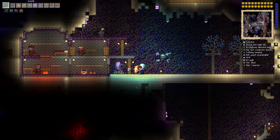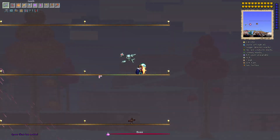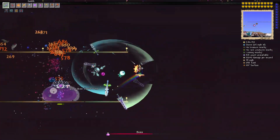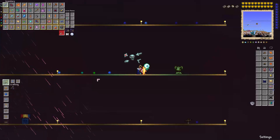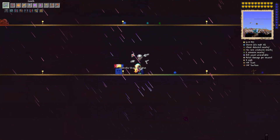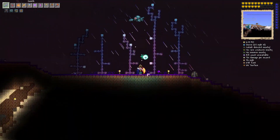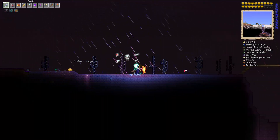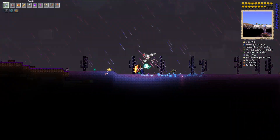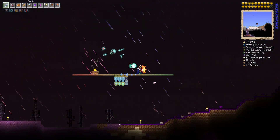I wonder if Queen Slime is a square. Queen Slime is not a square, but this slime is a square — and even the umbrella is square-shaped. Oh, there's experience! It's the XP from Minecraft but it's coins. The trees are definitely squares.